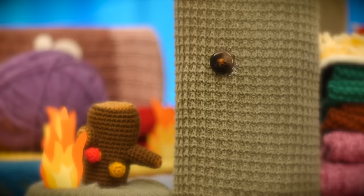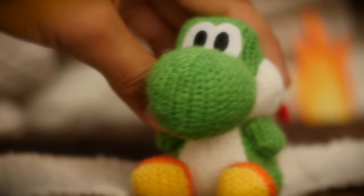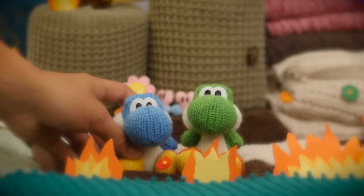In Yoshi's Woolly World, if you find yourself in a situation that's just a little too hard to get through, like say a lot of fire, chances are a power badge can help you get through it. A power badge? What is that? They do all kinds of things, like the Immunity to Fire and Lava badge lets you walk through fire! That would be super helpful right now! It sure would!